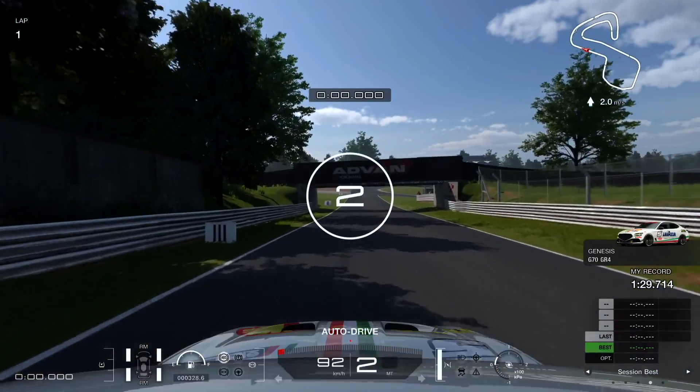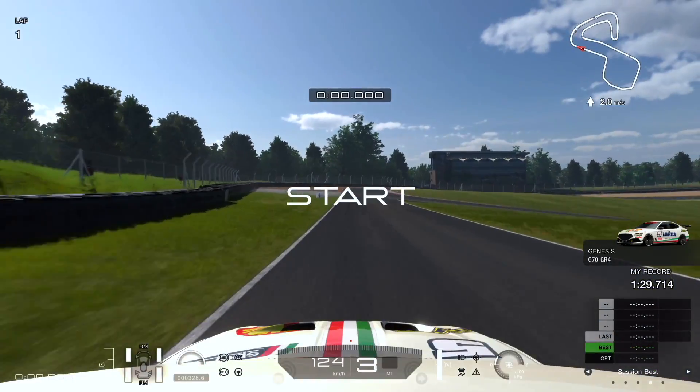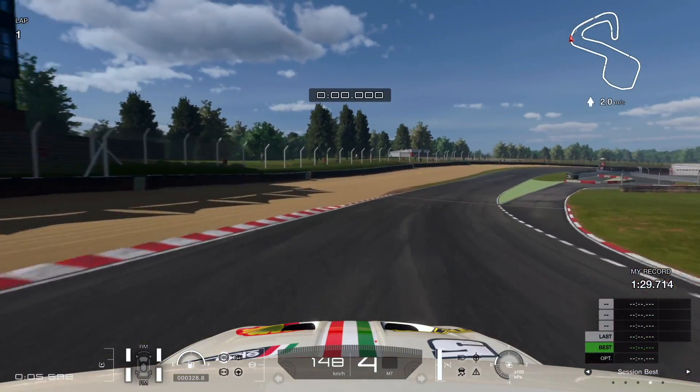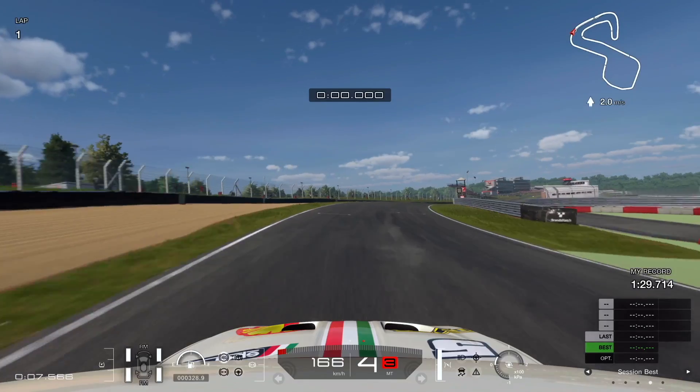Hi race fans, we are jumping straight into the car. To get a good quality time on race C, the Genesis seems to be the right car because it's really sharp with its turn-in for corners.